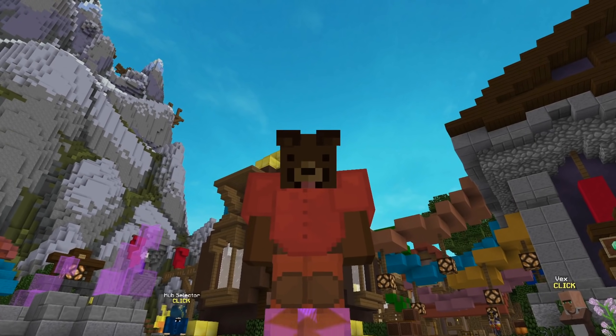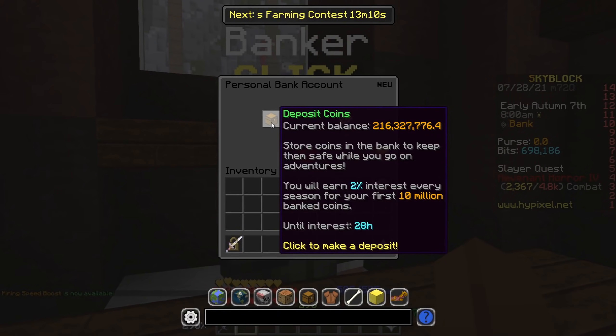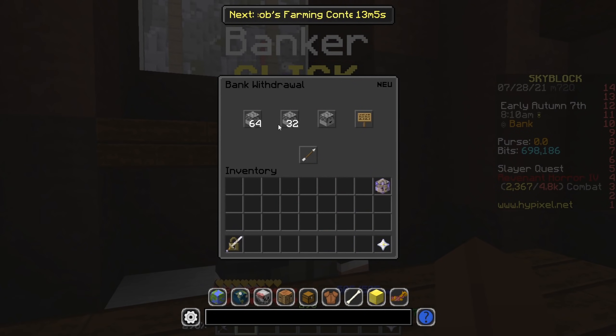Alright, let's go ahead and get this started. Before we do anything, let's quickly check how much money we actually have in the bank — we have 216 million coins. We're going to be doing flips on a big scale, small scale, a little bit of everything.